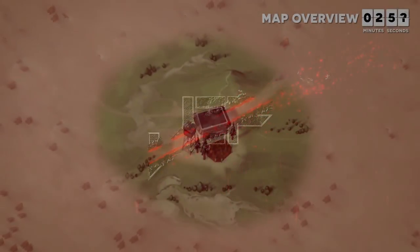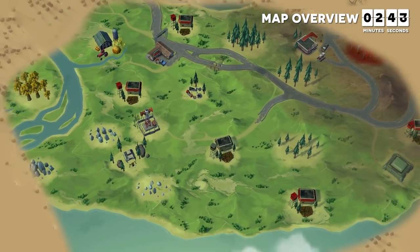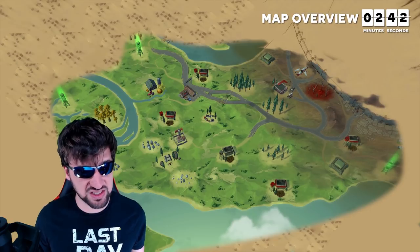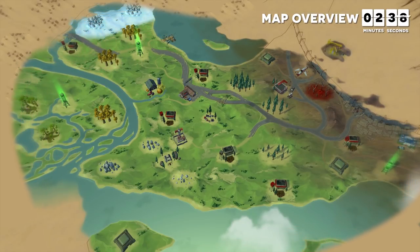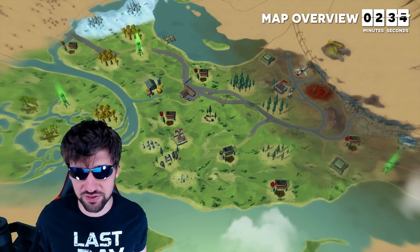Let me explain some things about the world map and define a few terms we'll use later in this video. When you first get started, you will only see a section of the map, but as you unlock the 3 different watchtowers, more of the map becomes available. In this map, you will find 5 different types of places.